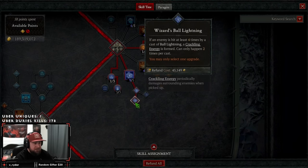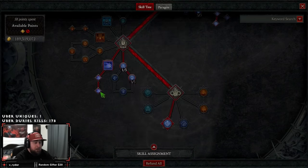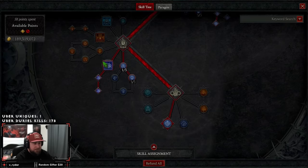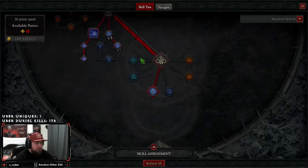We max out Ball Lightning into Wizard's Ball Lightning to form more Crackling Energies. Then we take Unstable Currents — when we cast a shock skill, a random core, conjuration, or mastery skill is also cast, and it increases attack speed. It's a long cooldown but we're doing our best to reset it. We also have Coursing Currents for increased crit strike chance until we crit, and max Electrocution so enemies deal less damage to us.